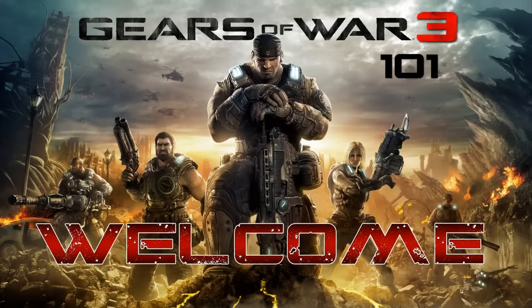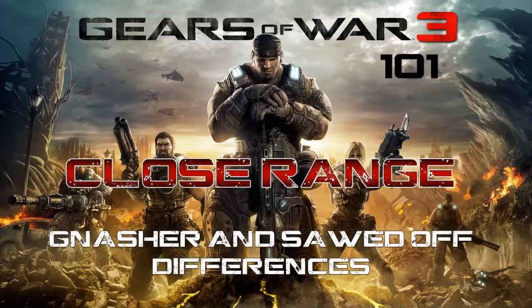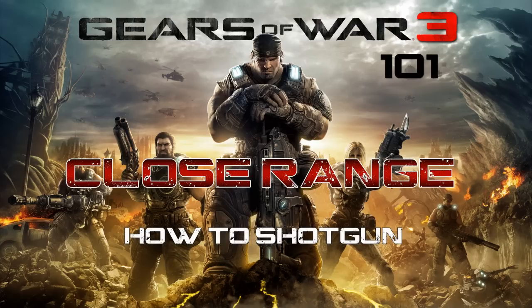Welcome back to another episode of Gears of War 3 101. I'm your host Gold Glove and today we are going to be talking about using the shotgun in Gears of War. We're going to be covering wall bouncing — how to do it, when to do it, and when it comes in handy. We're also going to cover the Gnasher shotgun and the Sawed-Off shotgun, and how you can start getting those nasty quad kills.